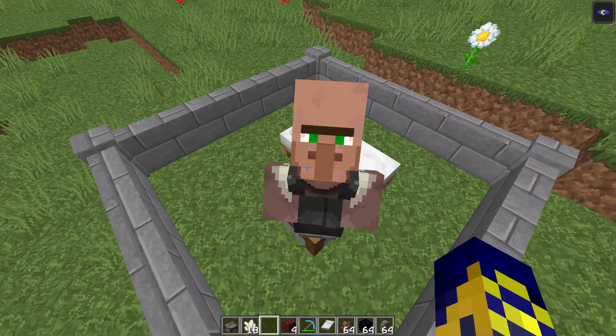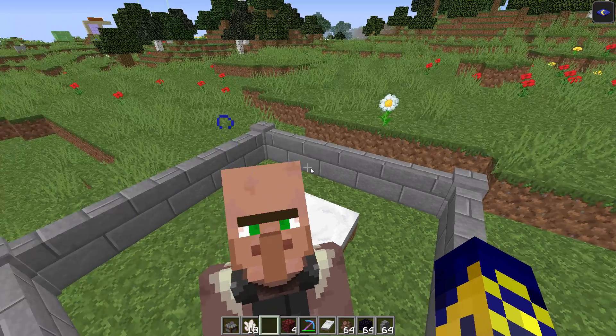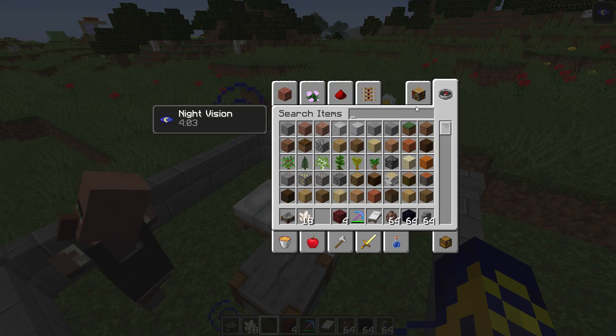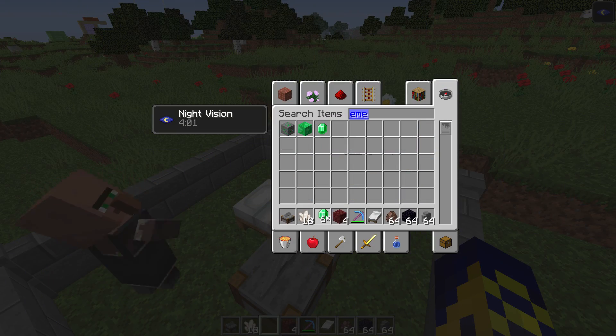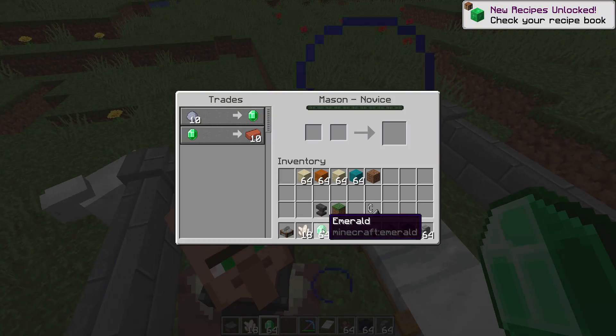Once set up, your villager becomes a mason. Now you must level up this villager, because villagers can only trade nether quartz if they have reached level four — the Expert level. That is very important to remember.